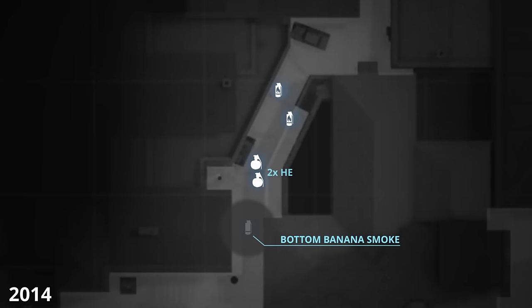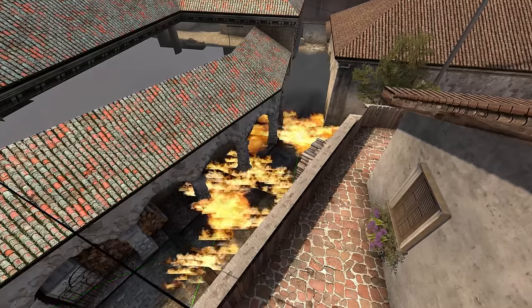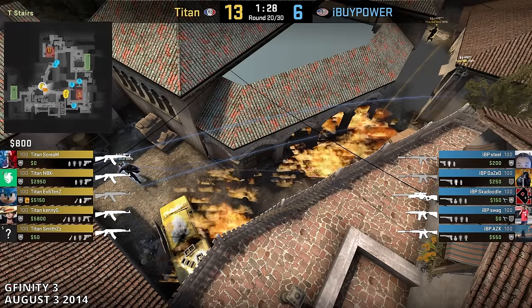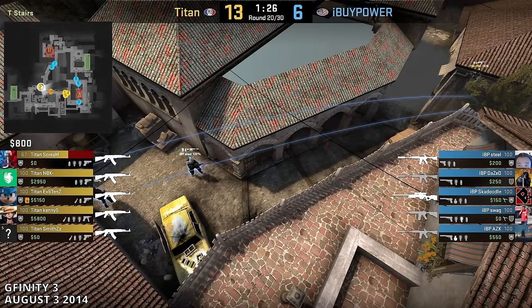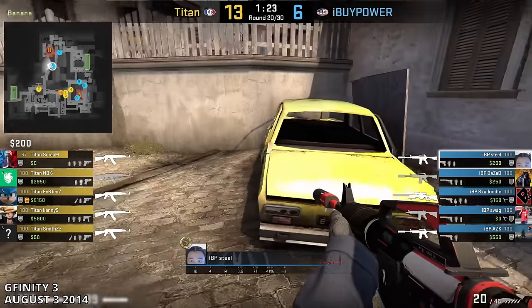It wasn't until ESL One Cologne 2014 where we really saw the full effect that Molotovs had. These Molotovs made it so much easier to grab Banana control by either burning T's alive or flushing them out into the open where CTs could capitalize. The combination of the bottom Banana smoke along with the Molotovs made it difficult for T's to break through. Initially, T's tried to throw Molotovs back, but this wasn't enough on its own. As smokes last longer than Molotovs, CTs could still take Banana control. It was now on the T's to come up with something of their own.